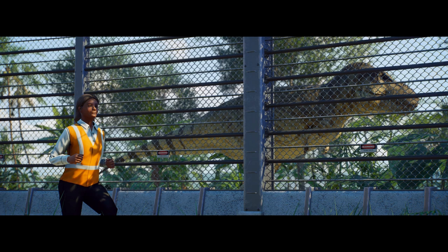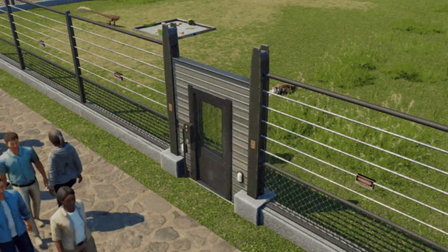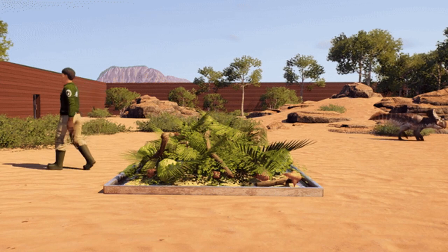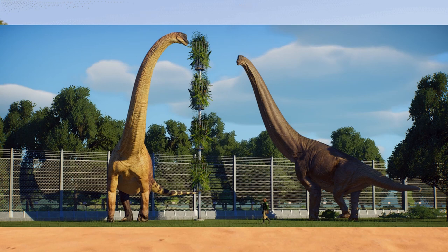Keepers take produce from the loading bay, storage modules, or produce stations. They'll enter habitats via new staff gates and restock feeders, providing animals with food. Keepers will push a wheelbarrow — so they'll actually bring through a wheelbarrow full of food and pour it onto the feeder. Seeing staff run around exhibits gives a real appreciation for how big these animals were and highlights how massive the feeders are, giving a great sense of scale for Brachiosaurus in particular.